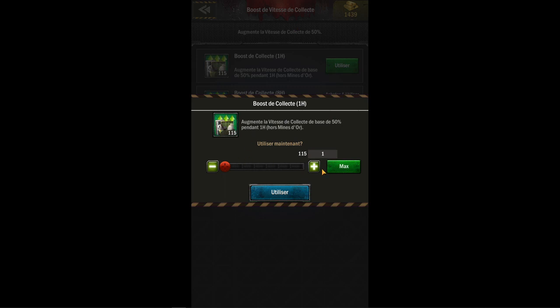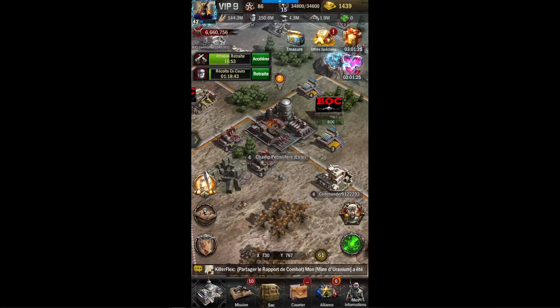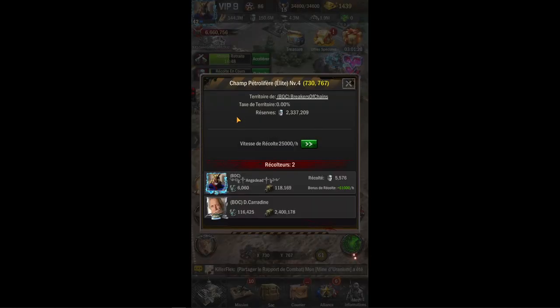Si je veux encore augmenter, il suffit que j'utilise des boosts de collecte que j'ai gagnés jusqu'à présent : vitesse de collecte de 50%, pendant 3 heures. Ça dépasse même le quota qui est marqué. Et là vous voyez, le compteur est passé de 48 500 à 61 000. C'est là-dessus que vous aurez une réelle différence.